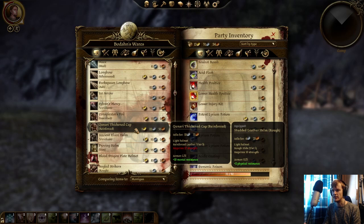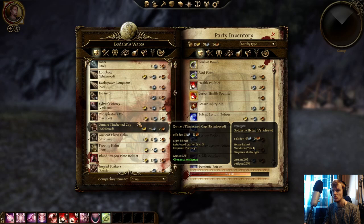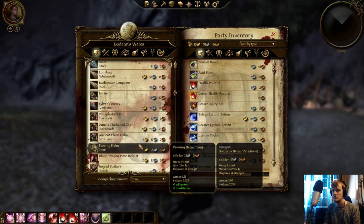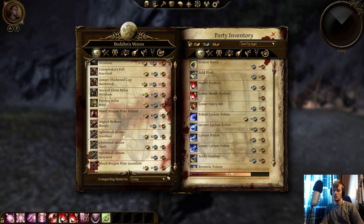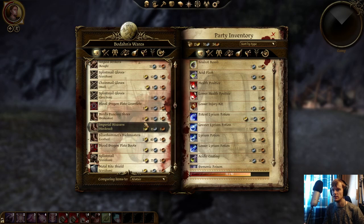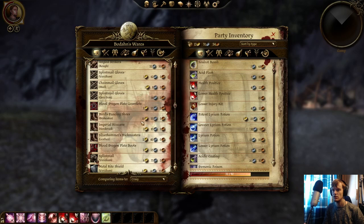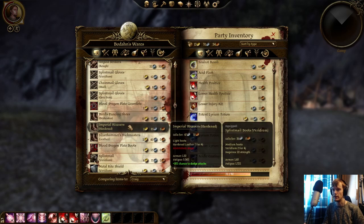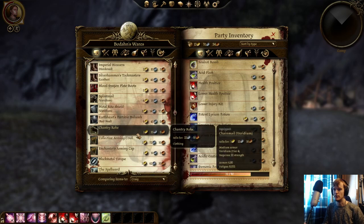Let's have a look at these caps and things. There's the blood dragon stuff as well, which could be kind of huge. Does Alice have enough strength for that? No, not quite. So those boots would be very useful for Liliana actually, but they're very expensive. I don't know if it would be worth it, to be honest.